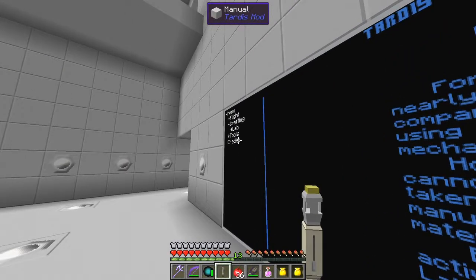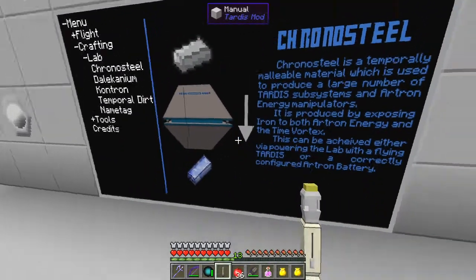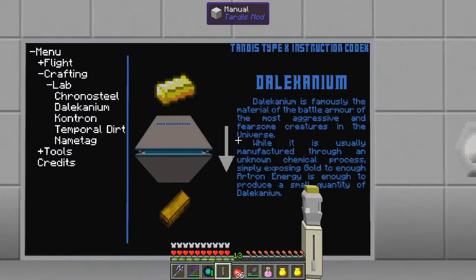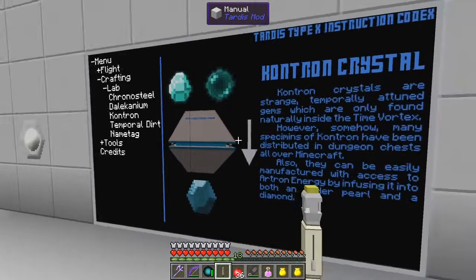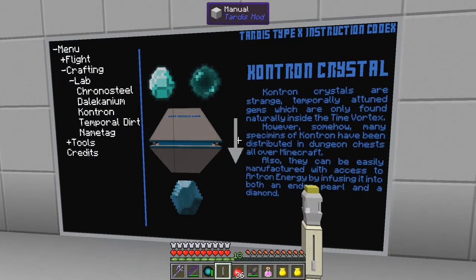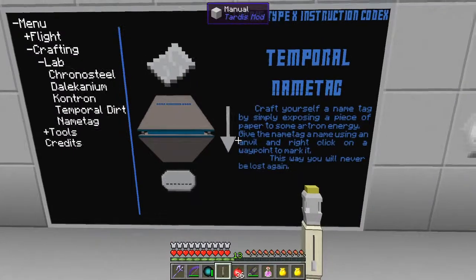I think we've got to build a few things first. Let's build the temporal lab - we have to make one of these temporal labs. The temporal lab will allow us to make chronosteel, which is where an iron ingot goes in and comes out as a chronosteel ingot. Contron - these are basically from diamonds and ender pearls - I've actually got quite a few of these from doing the moon bases and a Mars base dungeon as well. We've got temporal dirt - not sure exactly what this is. We've also got a name tag.